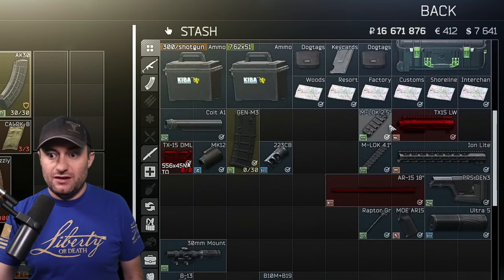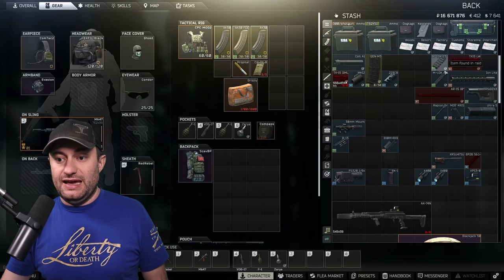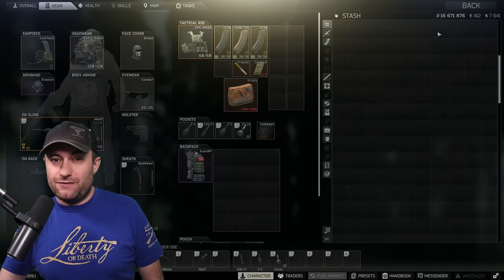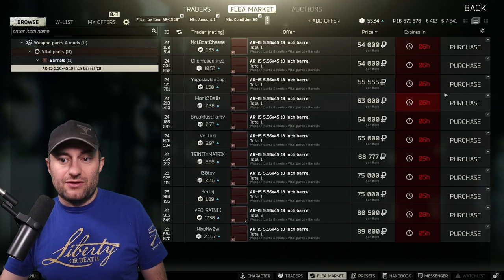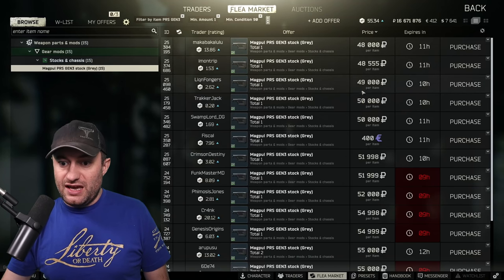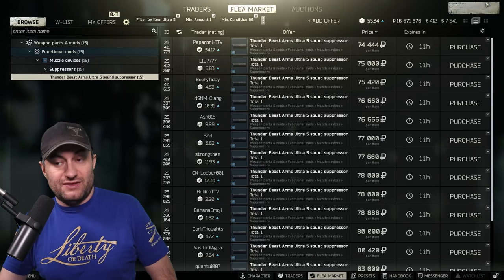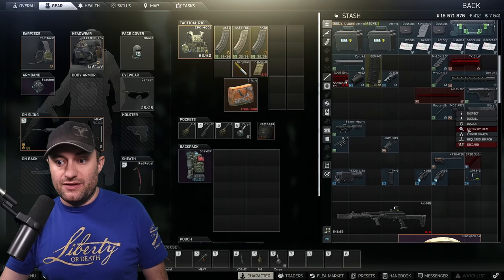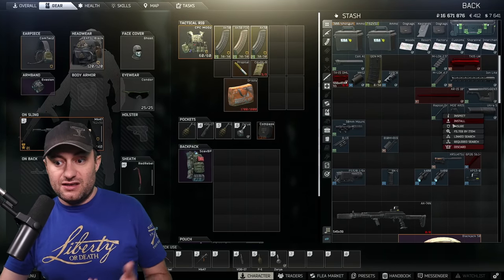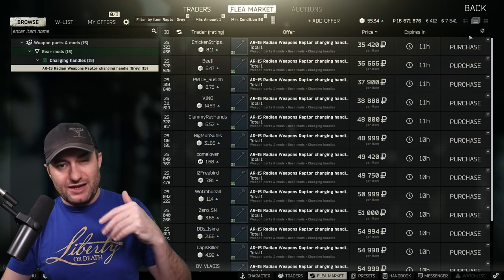The M-Lock 2.5 sells for 15-20K. The M-Lock 4.1 — this guy has it listed for 60K, but I usually sell mine for around 40K. The barrel is usually another 40K, maybe 50K. The PRS Gen 3 is somewhere between 20 and 40K — at 50K they usually don't sell. The Ultra 5 is the big one; a lot of people pull that off — 60 to 75K. The pistol grip, even if it's only 12K, that's more than you'd get otherwise. The Raptor charging handle sells for 25 to 40K, sometimes 50K.